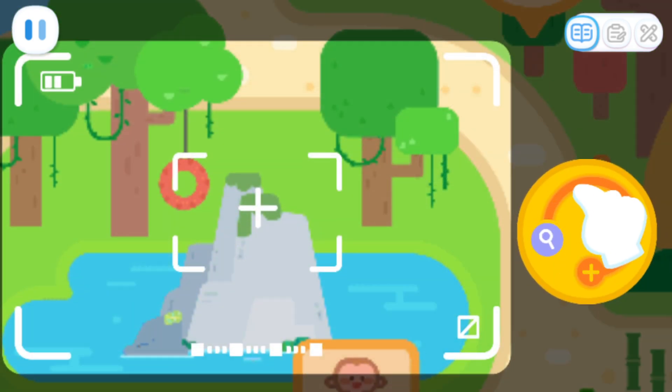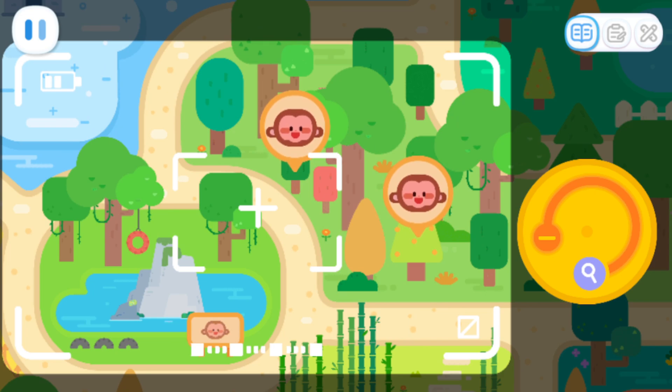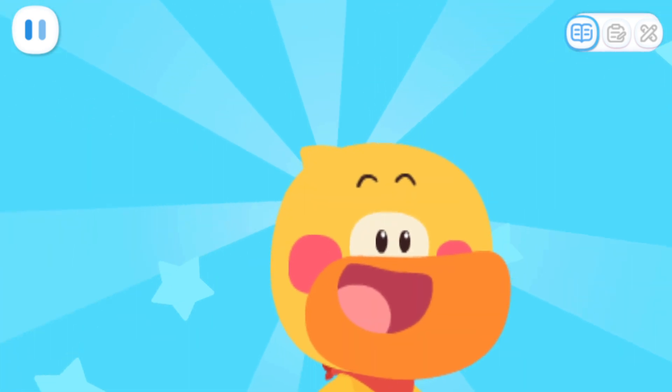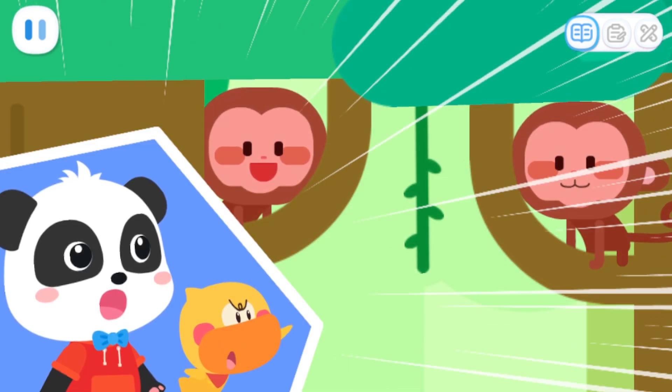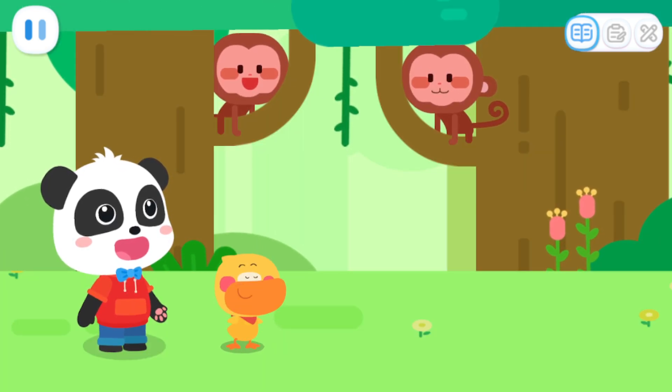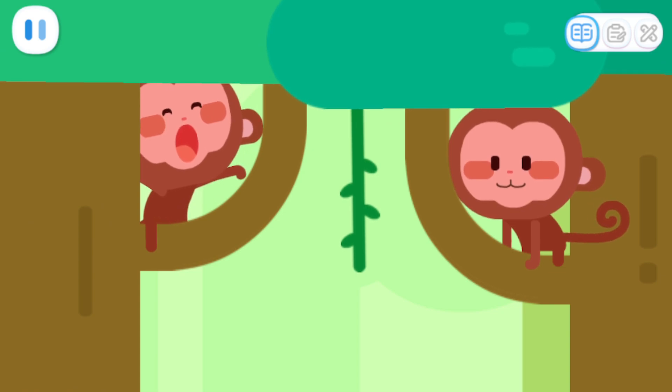Let's use the locator again and expand the search area! Turn the knob and expand the range! I found them — they went outside the monkey park! Let's go and bring them back! Look, they're in the tree! Come down! Come down!